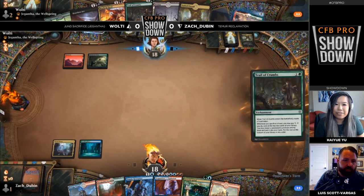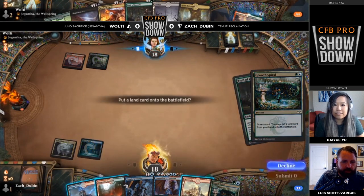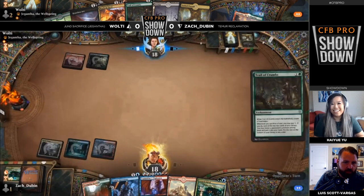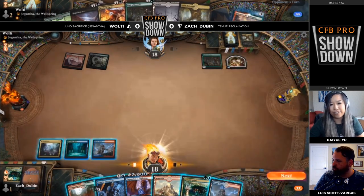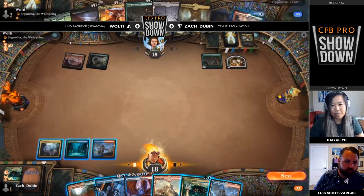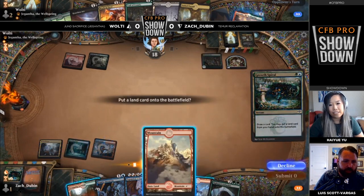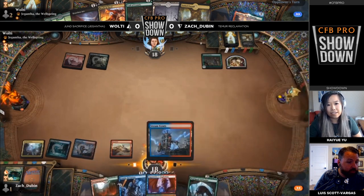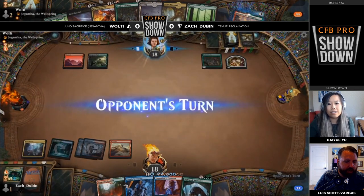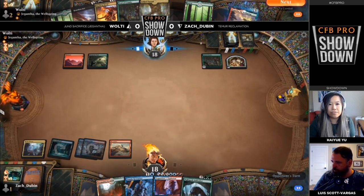It does give you a pretty impressive Expansion target once you get a couple lined up here. Trail of Crumbs is going to resolve here — just a Growth Spiral for Zach. I mean, obviously the best two-drop in the game. The double Growth Spiral hand can line up nicely, though. Slightly short of being able to play this Nightpack Ambusher, but still being able to cast Frantic Inventory and have five lands against your opponent's three is pretty nice.